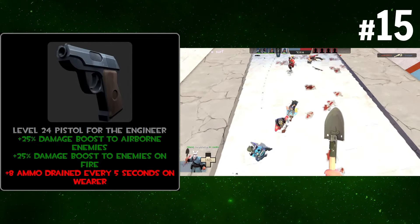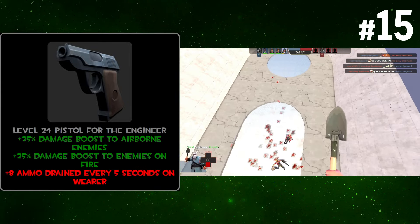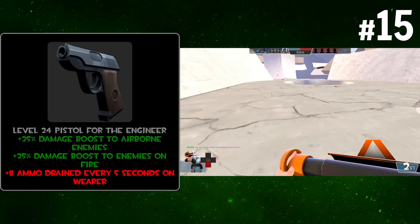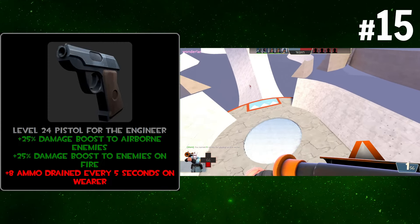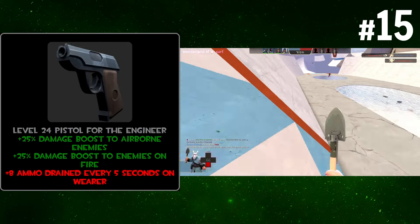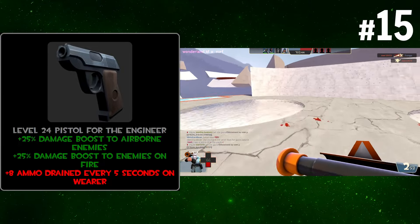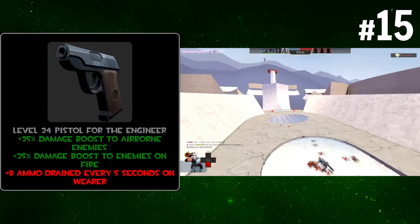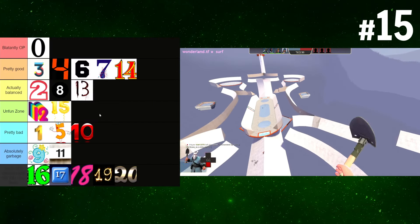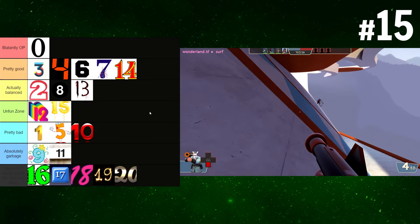Here's a pistol that's almost identical to the revolver we got earlier — it gives you a ranged Sun-on-a-Stick effect with ammo drain. It does give this to the engineer, so it would take quite a while for ammo to drain — especially near a dispenser. But the upsides are functionally useless: damage boost to flaming enemies and airborne enemies aren't things you'd want to use your pistol on as engineer. The stats just cancel each other out and are useless. It'll go in the unfun zone.